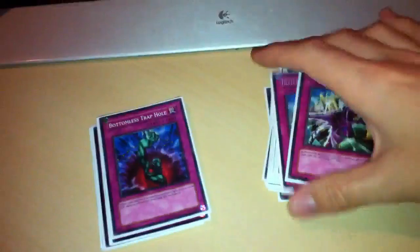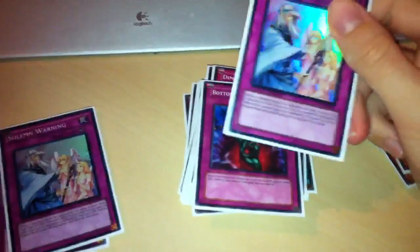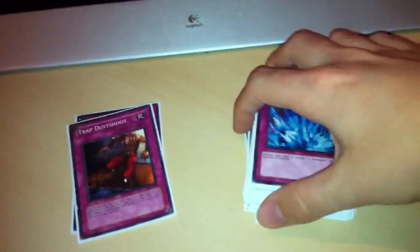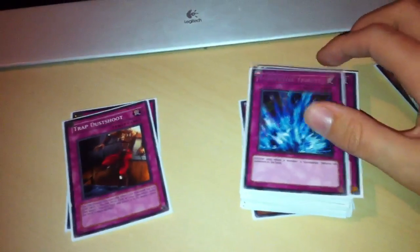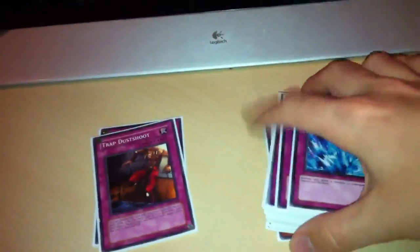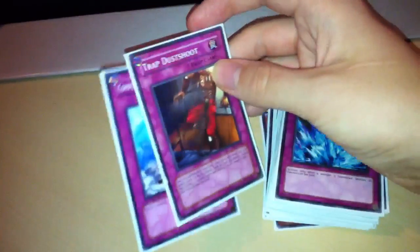Deep Prison - we've got 2 of those because it's good; stops Grapha and stops Kristya. Bottomless - we've got 1 because of Rabbits, and I like to have the extra cards to kill stuff, aside from 2 Warnings. Solemn Judgment - negates everything, wins games on its own. Mirror Force. Torrential, because you're running TGs - so you can blow up your card and basically wait until they summon 2 or 3 cards, blow up the whole field, and you get to search while they've lost loads of cards. Dust Chute and Compulsory.